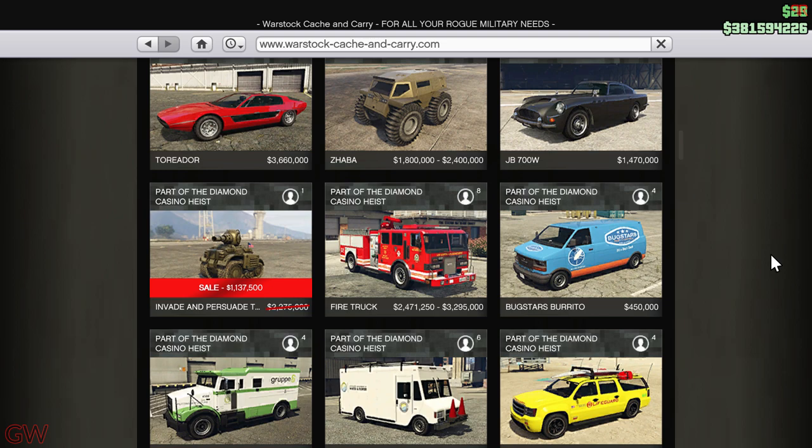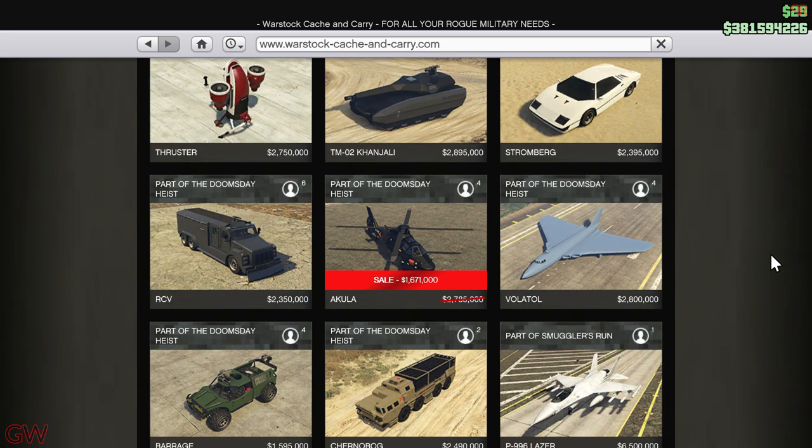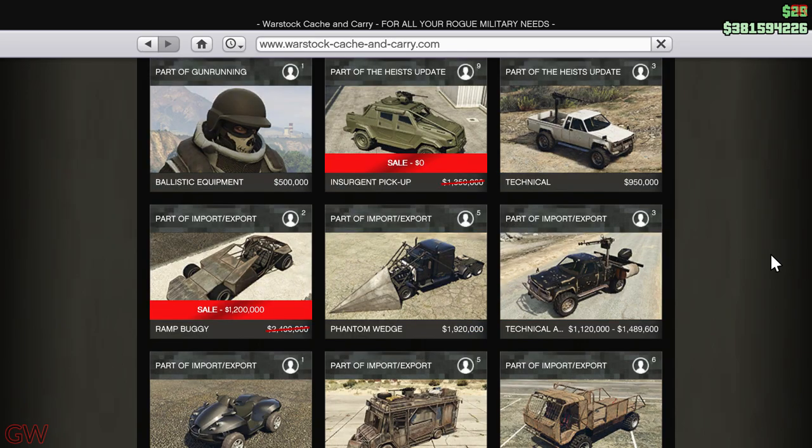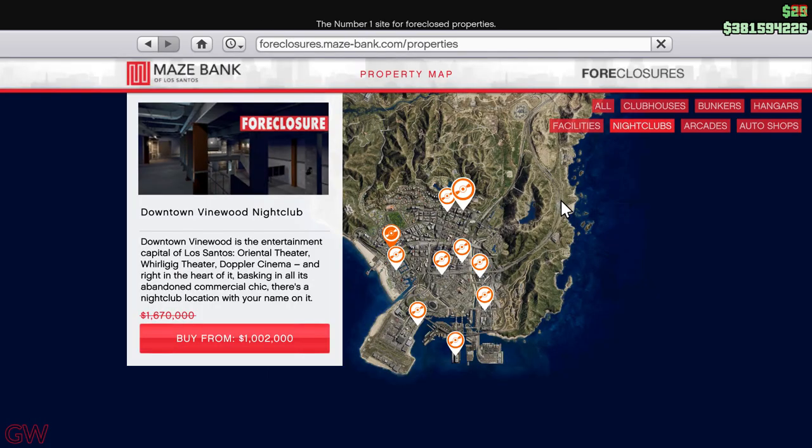We also have the Akula stealth helicopter on discount — pretty good, but keep in mind the handling is actually bad. Then we have the Ramp Buggy on discount, along with the Rocket Voltic and the Cargo Bob variants — all of them on discount this week, so there are a good number of discounts going on.